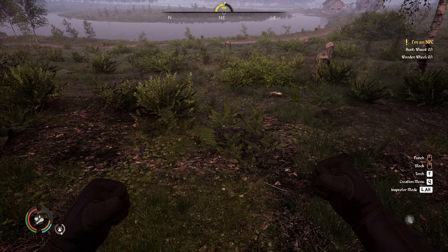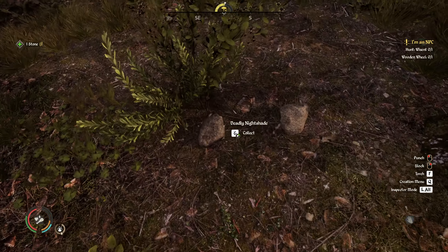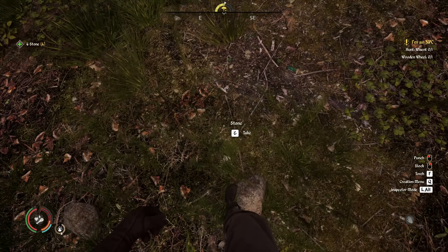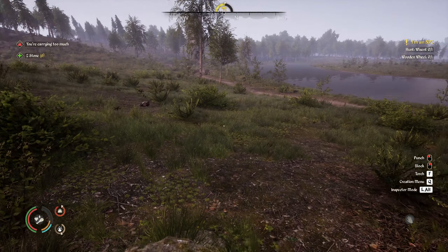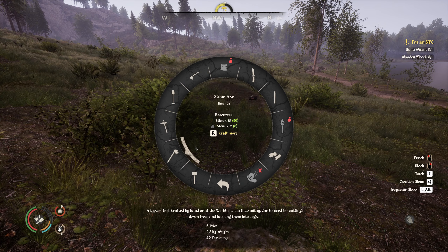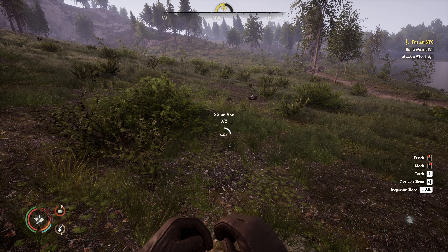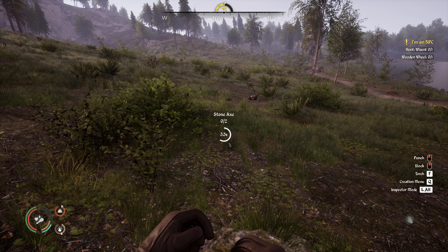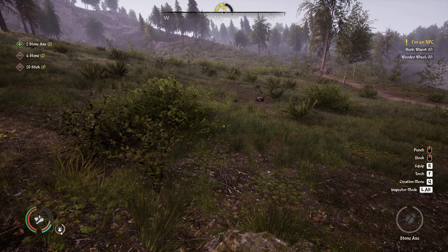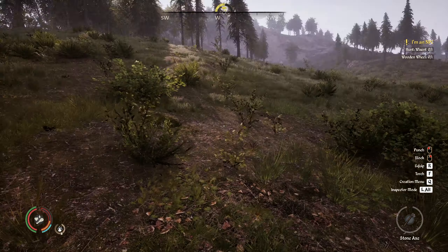I'm out of axes — I need some stones. I do have the sticks but not the stones. Oh, look at that — stones! That's six, well that makes three axes — two axes. Am I missing some sticks? Probably. Or did I only have five stones? No, I'm missing — oh, I need one more stick to make another one. Seriously?